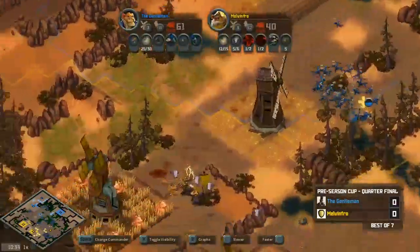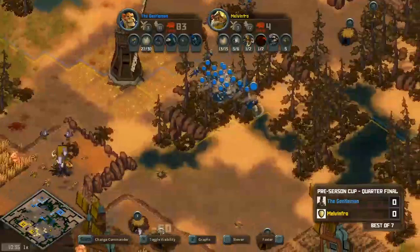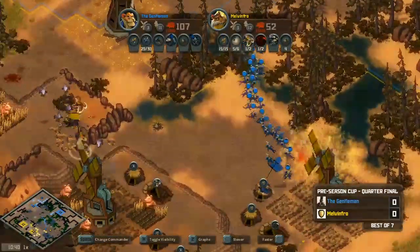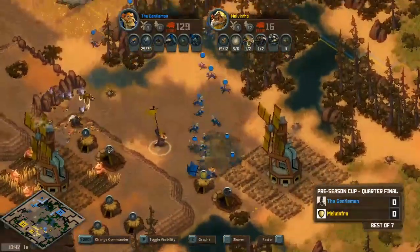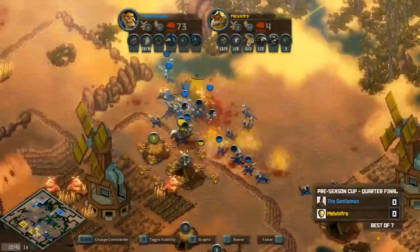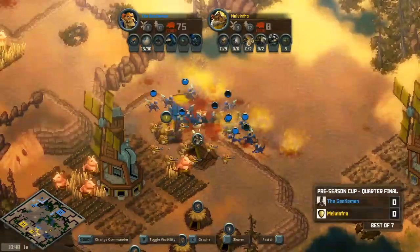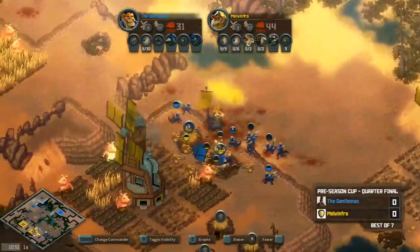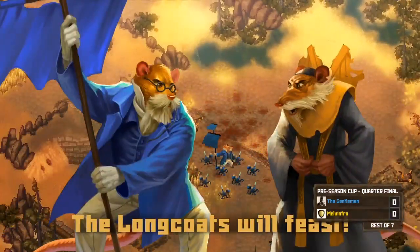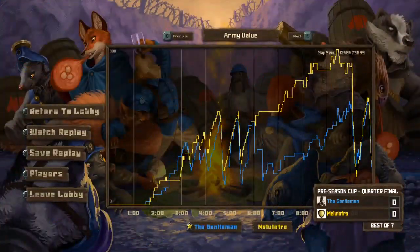Gent goes for another wraparound with nearly 30 lizards, trying to pick off warrens. Warrens are very valuable at this stage. He goes head-on — the falcon goes down, the skunk goes down. There are still decent squirrels defending the warrens. But Melvinfro forfeits the game before it even concludes. It's incredible that Gent was able to pull that comeback off.